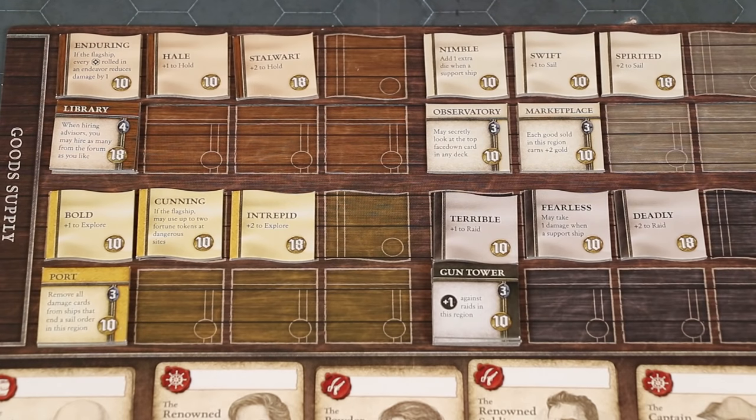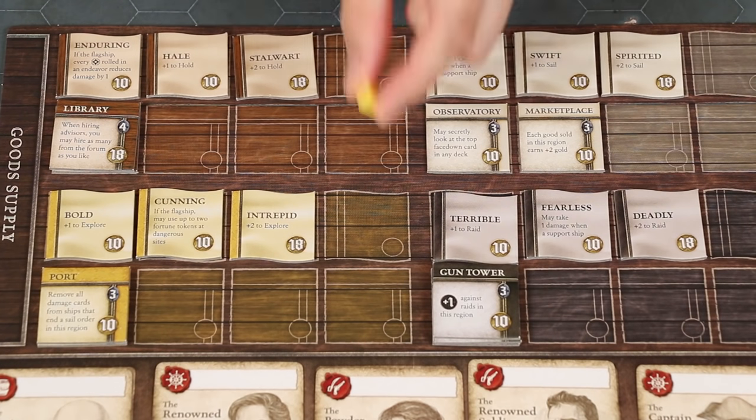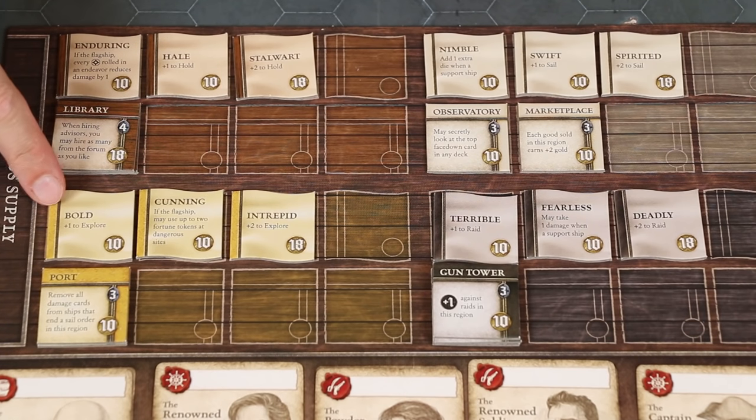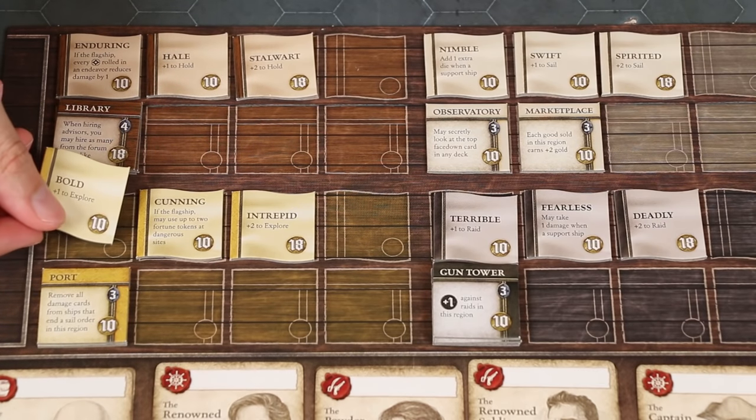Upgrades are the sail-shaped tokens found on the sideboard and their costs are printed within the circles here in the bottom right hand corners. To buy an upgrade, it must be face up, but you may even replace an upgrade you already have on a ship by returning it face down to the sideboard and putting a new one in its place. Instead of paying the full cost for an upgrade, you may also spend one good that matches the upgrade color either from the ship itself or from a warehouse you control in that region, and this will reduce the upgrade's cost by eight. For example, reducing the bold upgrade from ten gold to two.